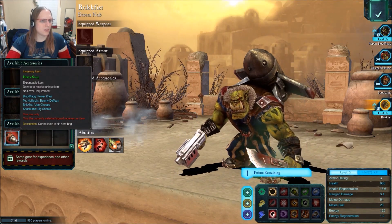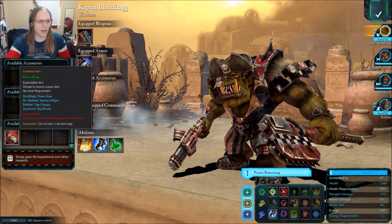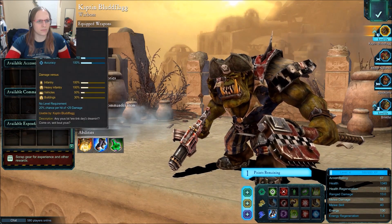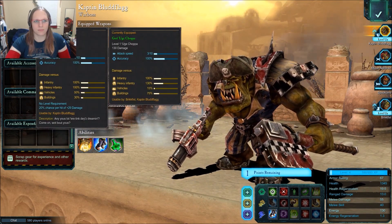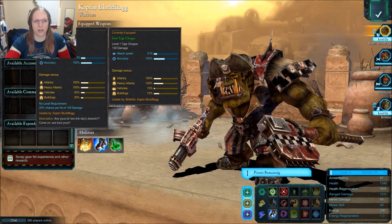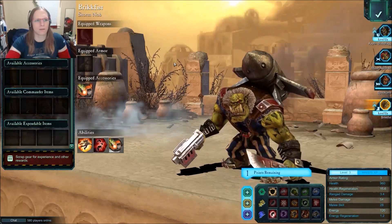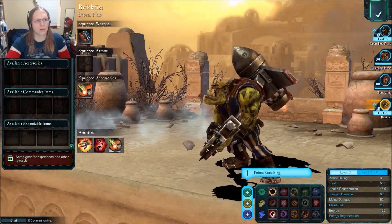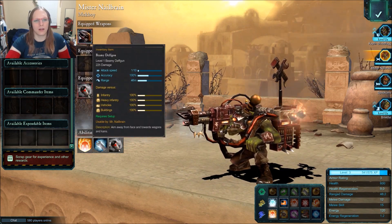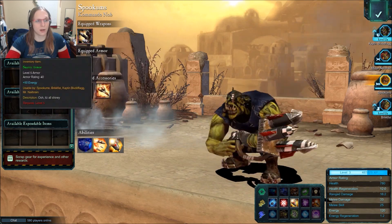Expendable items — use this to gain a free item. I want the power claw. Why is the power claw not as powerful as Dahood's choppa? I'm thinking I'm keeping you with the death gun. No offense. And you with the rocket launcher.